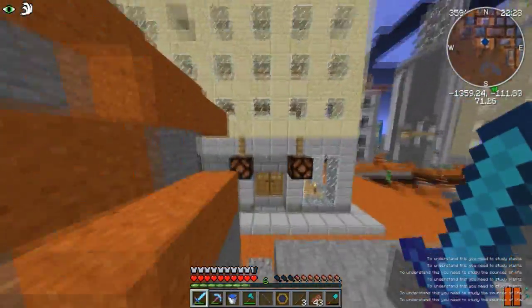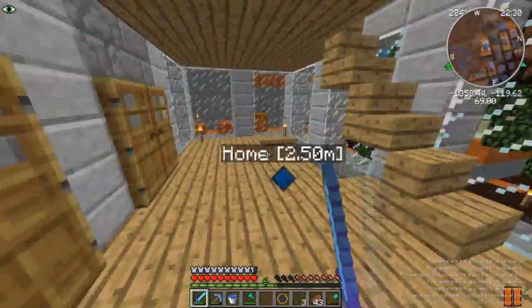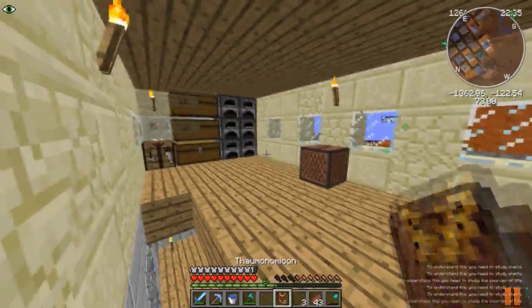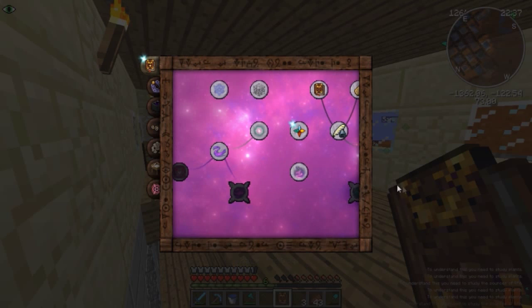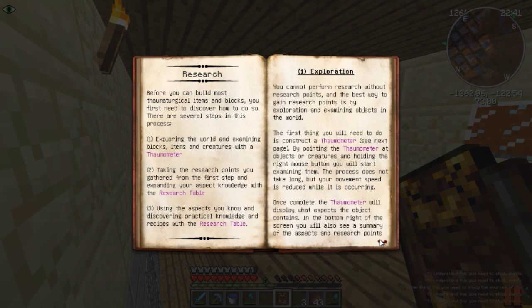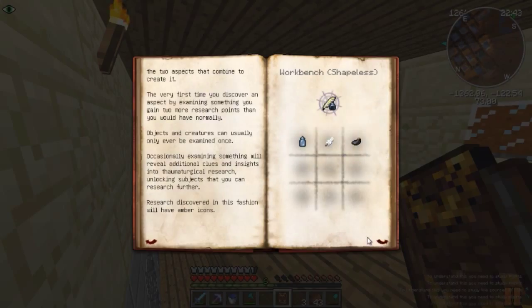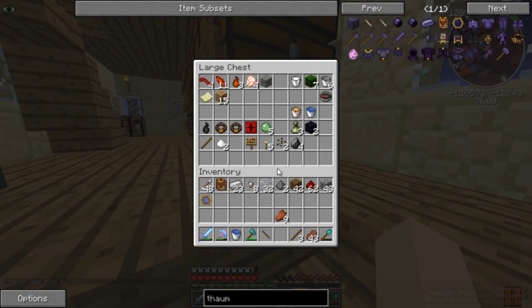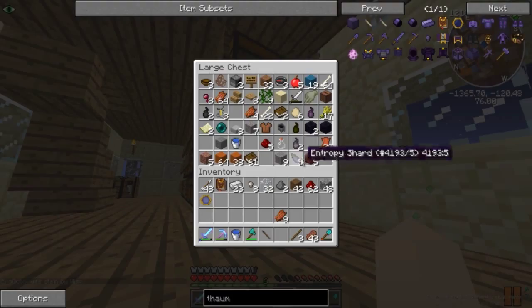Let's open up the Thaumonomicon and check this out. For research, I need the research table. How do I make a research table? I need a glass file, a feather, and an ink sack. I'm going to make sure I have the feather and ink sack because I feel like those are going to be the rarest for me to get. He died - wait, feather and ink sack, let me check for those.